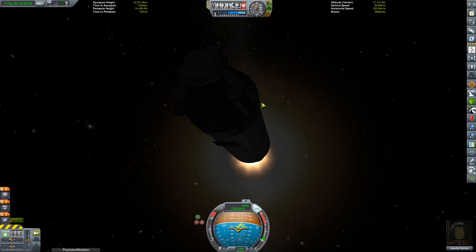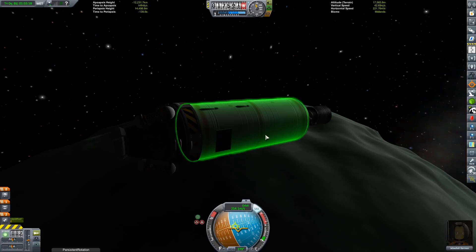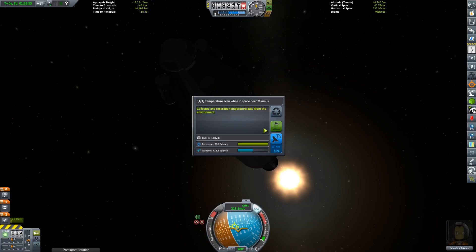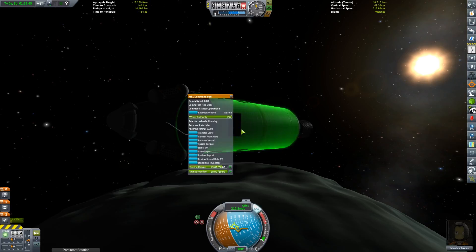Minmus is probably going to feature heavily in this campaign. The last time I did a campaign like this I wound up turning Minmus into a refueling station — the low gravity meant it was very easy to get large orange tanks loaded with mined fuel into orbit. I would bring my interplanetary ships out to Minmus first, refuel them after assembly, then drop them from Minmus into a close Kerbin orbit to start a slingshot on their way to their intended destination.